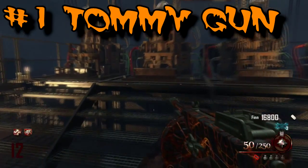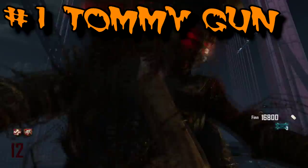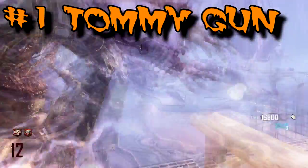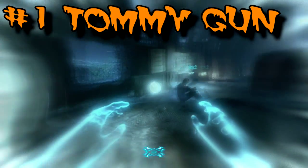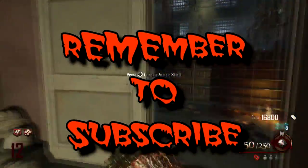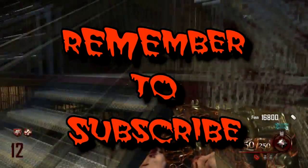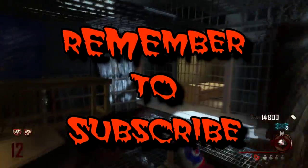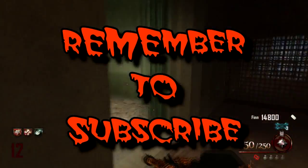The tommy gun is by far my favorite wall weapon in Call of Duty Zombies history, and that is my top five favorite wall weapons list. Leave in the comment section below what your top five favorite weapons are, what you think I got right, what you think I got wrong, and whether I'm crazy for not adding the AK-74u or the MP40. Remember, all those are great weapons — even the Olympia is an amazing wall weapon when upgraded. But these are my top picks and my favorites. Hope you guys enjoyed the video — talk to y'all later, peace.